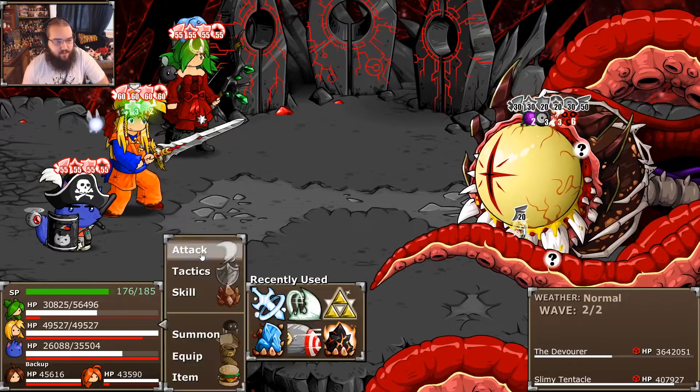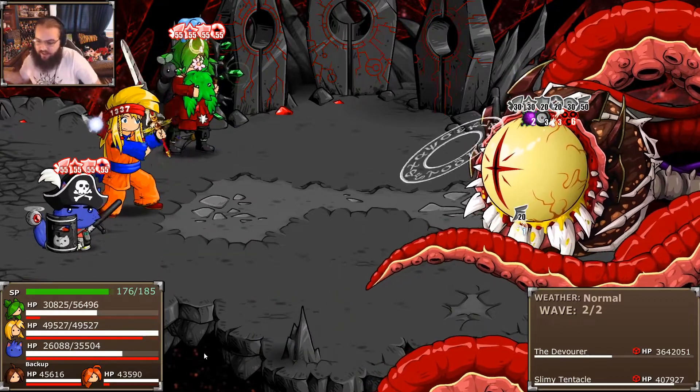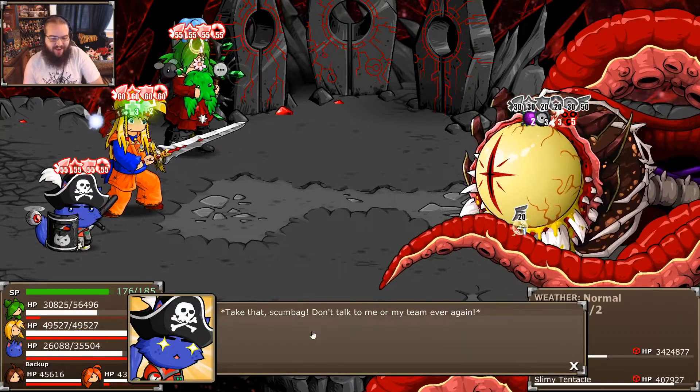I'm just going to leave it for now. Next turn — hopefully if it doesn't spread too much I can take care of it. He has a few HP thresholds. Take that scumbag — don't talk to me or my team ever again. Okay, there's the charge again. 'I just want to protect Greenwood.' There's someone — oh wow.